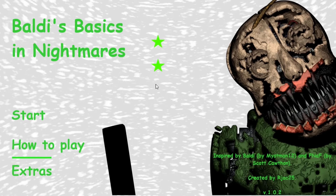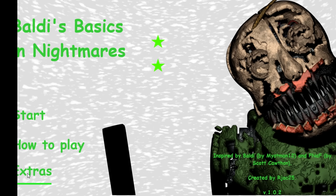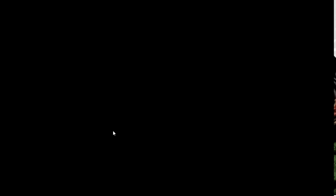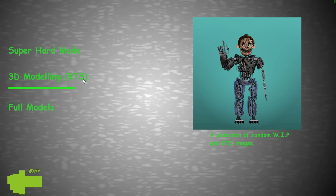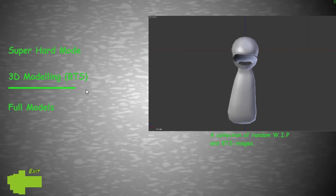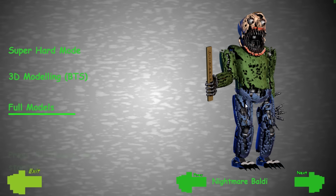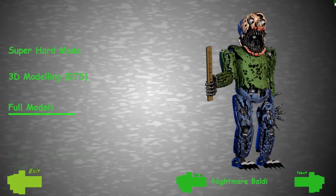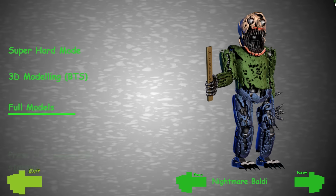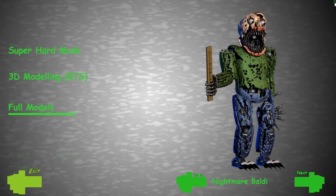If we head back to the menu, there's really nothing new — no new star, nothing showing. I went to the extras menu and checked: super hard mode, normal, 3D modeling, behind the scenes — nothing new there. But then I went to full models and I was like, wait, what's this in the top right corner? There's like a little green thing, and I clicked it — let me show you guys what's gonna happen because it's pretty scary.